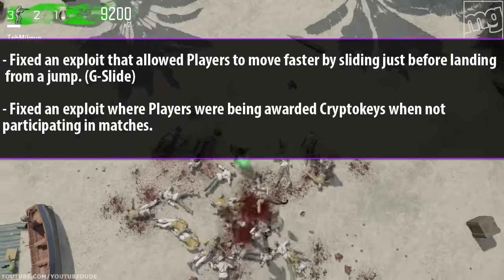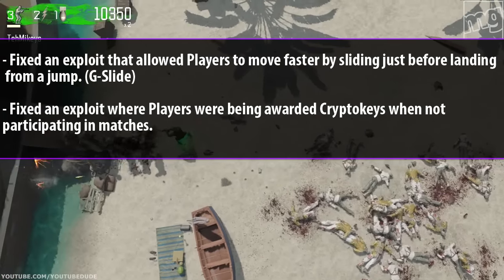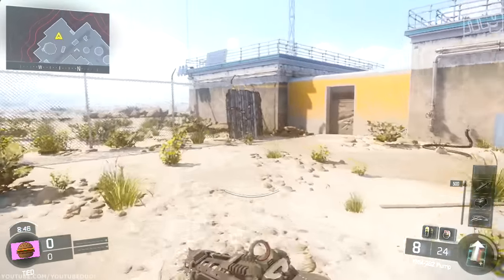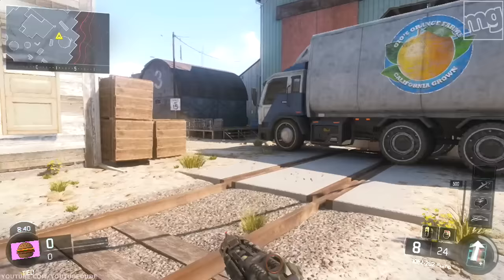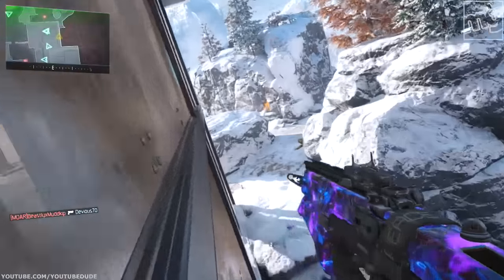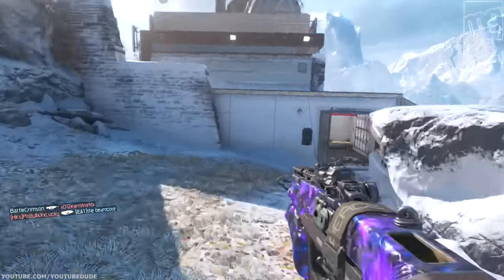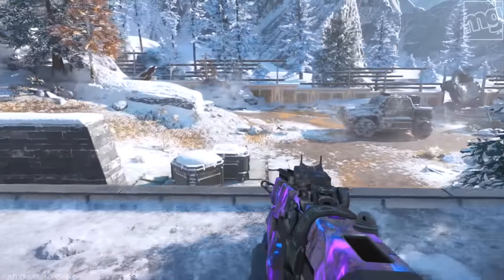They fixed an exploit that allowed players to move faster by sliding just before landing from a jump — aka the G-slide. I've been hearing it's still there but you have to have the timing exactly perfect. Some people try doing it by YY swapping your weapons. Another way that's still there: if there's a surface where you fly off, you can do your slide right when you land and it'll launch you forward. It's not a G-slide, but you can use that if you see an object — jump on top, do your slide in midair, and it'll launch you forward.